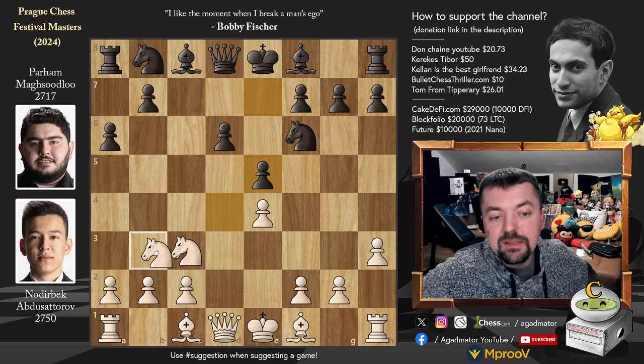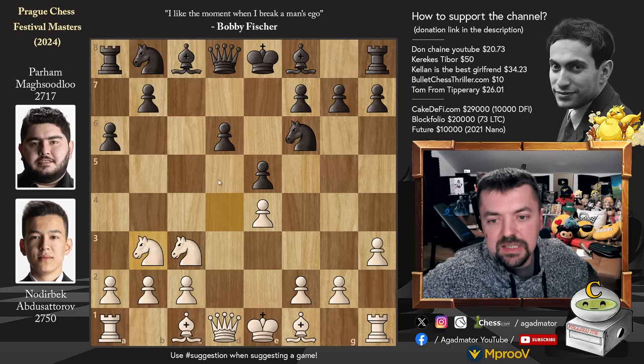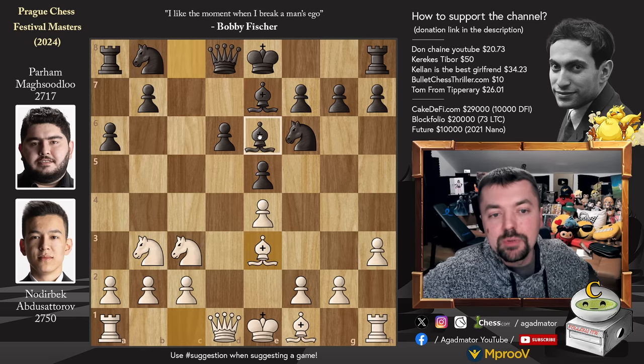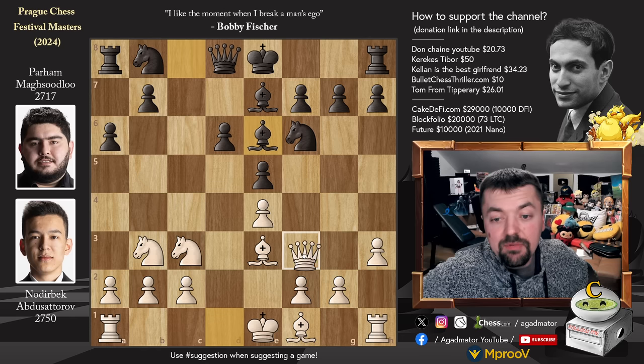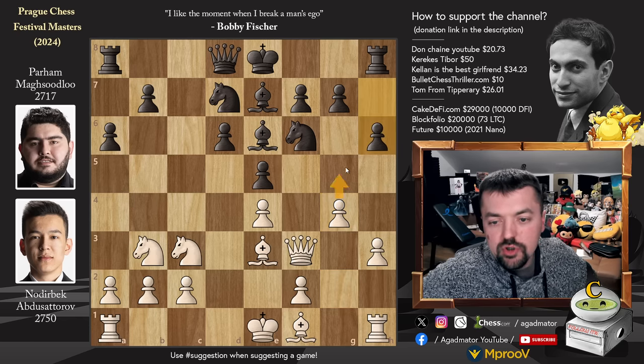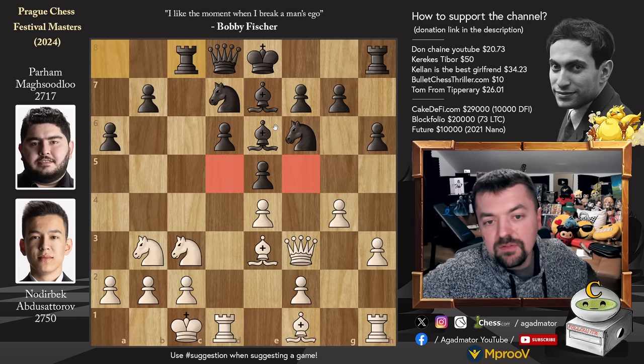e5 and now knight to b3 — knight to e2 is the main line, but knight to b3 is the second most popular. Bishop to e7, bishop to e3, and bishop to e6. Queen to f3, knight b to d7, and pawn to g4. Nothing new here — these are all very standard ideas in the Adams Attack. Pawn to h6 stopping pawn to g5, queenside castles, and of course rook to c8.